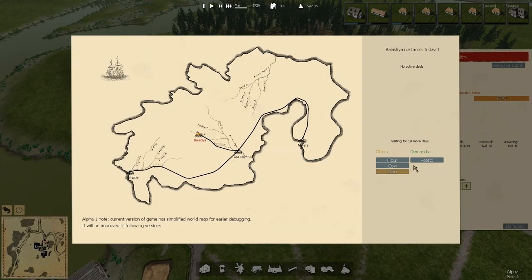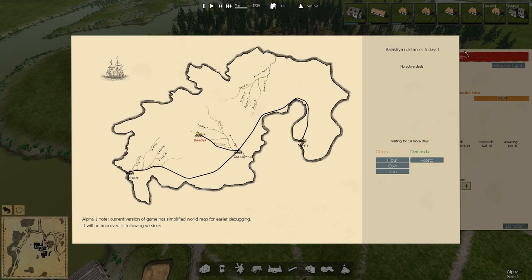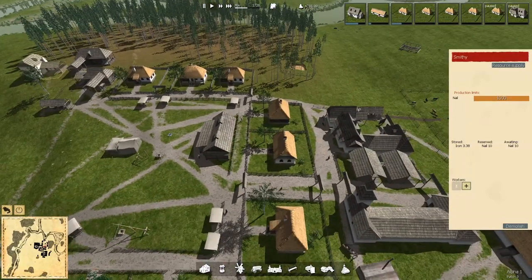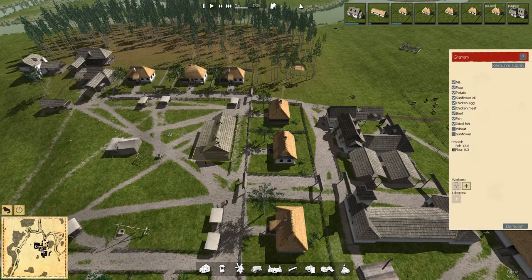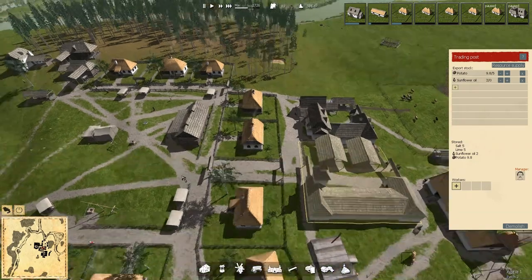You guys want to sell us flour, cow, iron. Iron is probably about all that I would want, and I would probably want 10. And it's 12 per. So that's a little expensive. And we could sell them potatoes. What is our potato inventory right now? No potatoes showing up there at all. That's worrisome. Over here we have no potatoes stored up there at all. Over here we have 5 potatoes. Well, we have 9.8. I knocked it down to 5 thinking they would take the 4.8 and put it back into the food stalls.